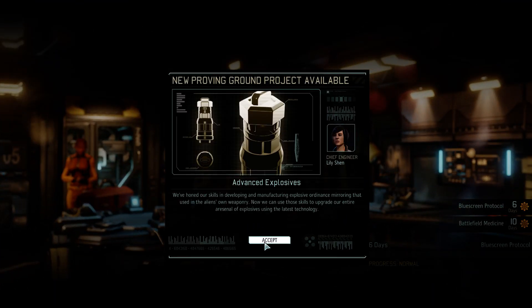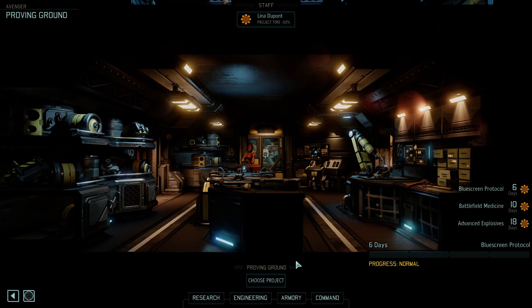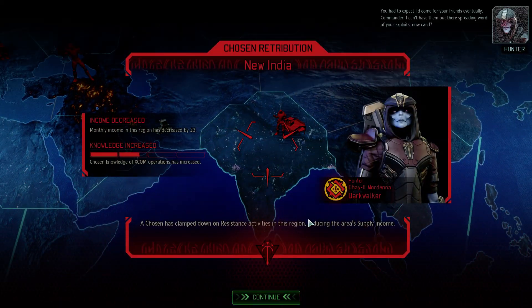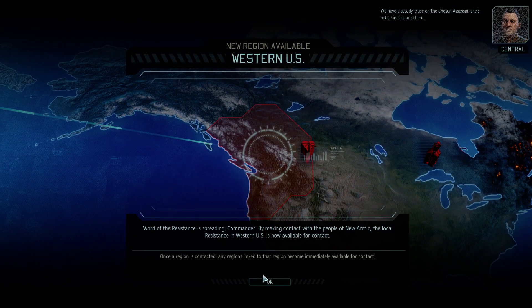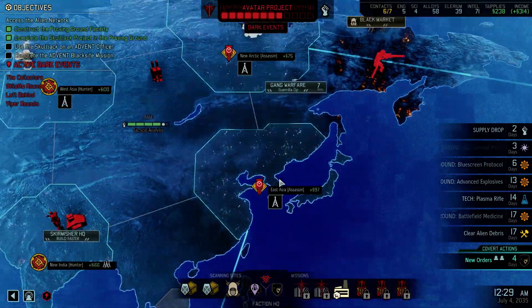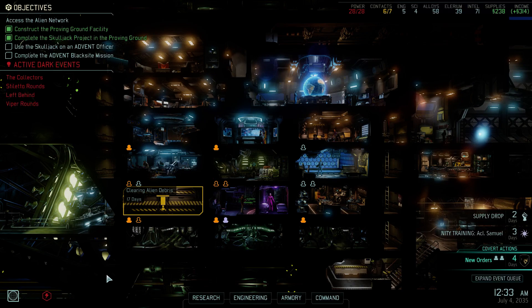Plasma grenade is huge. Advanced explosives — definitely get this in queue. I kind of want to move this one up before the medicine thing. Look at how many dark events are active — Jesus. We managed to contact the region — more supplies. We can contact this region to take over the factory. Another facility in Australia — this is annoying. So with this we conclude our video. Thank you guys so much for watching. I'm RP Varela — if you guys like my content, like, comment and subscribe, all that good stuff. I'll see you next time with more XCOM 2: War of the Chosen.